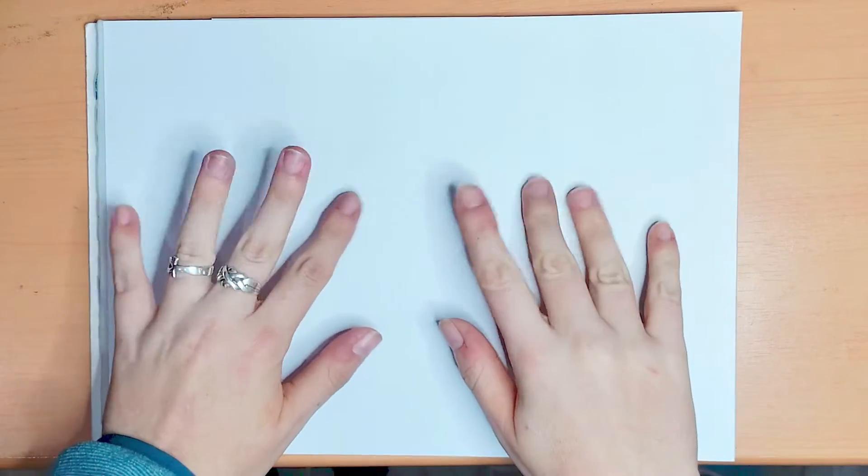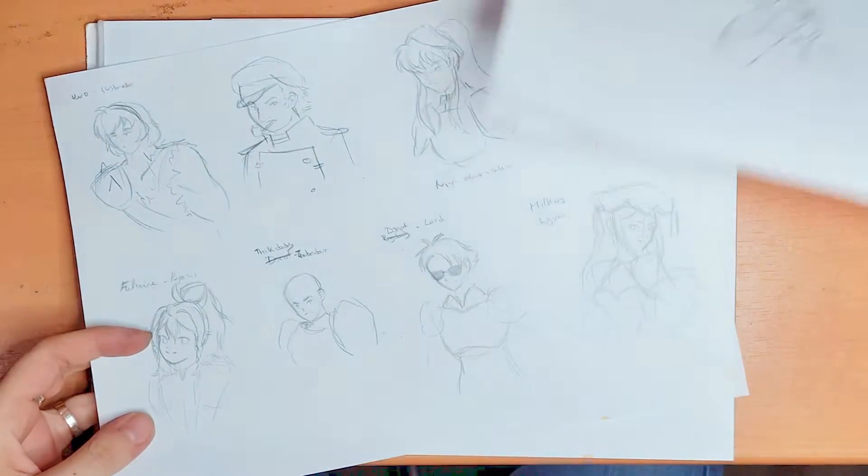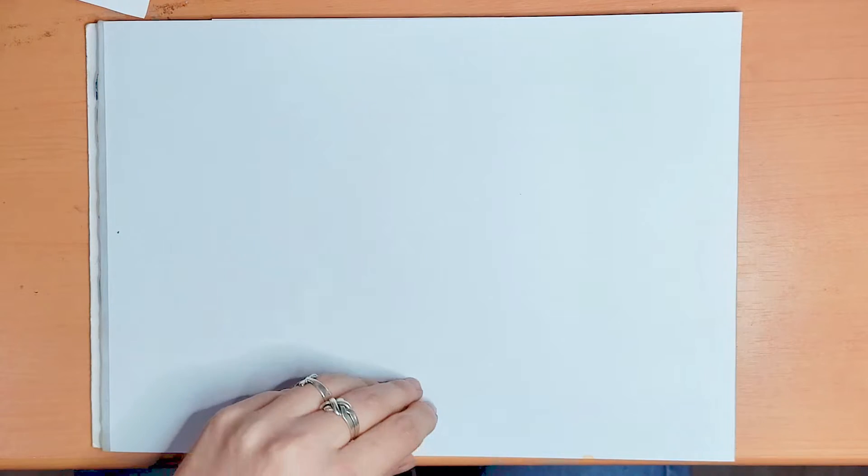Hi! Let's draw something together. First of all, I have here some sketches — you can see some faces, name classes, and also some posters around here. I'll put that to the side. We're gonna draw a big group of people. These are new characters from Fire Emblem 6.